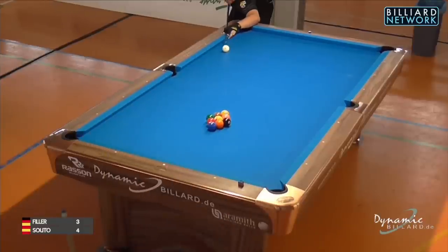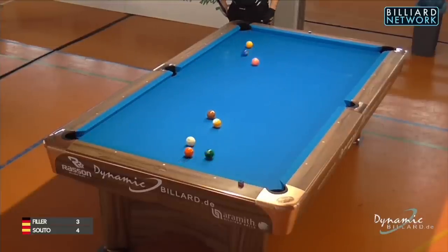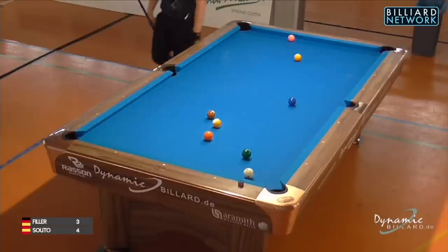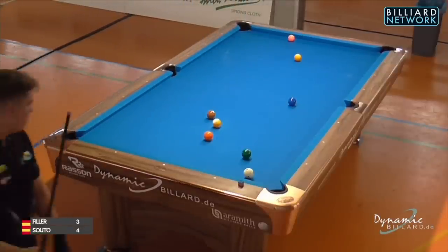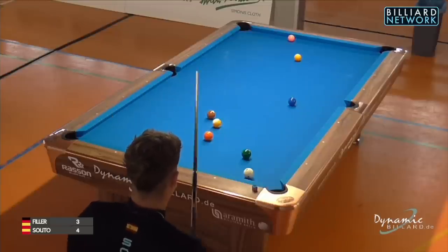Jonas to break — still has a chance to take a 5-3 lead if he breaks and runs. Again, overcut the 1-ball — did make two balls in the lower corner pocket. Again, cue ball stayed south — that's where he's getting himself into trouble, and then you also have a big chance to snooker yourself, as he maybe didn't do what he could have done.